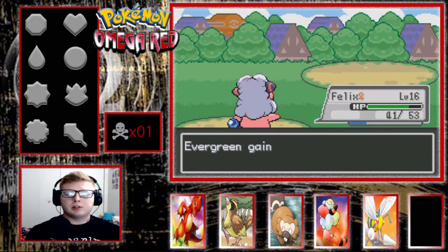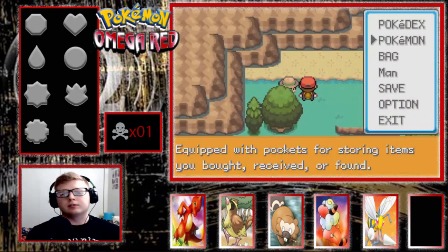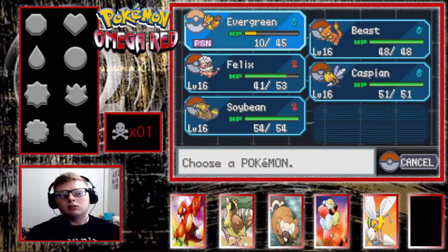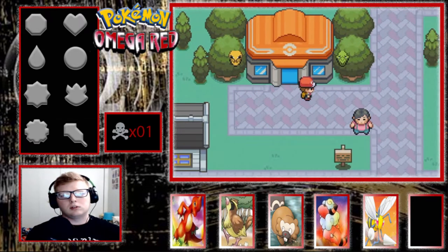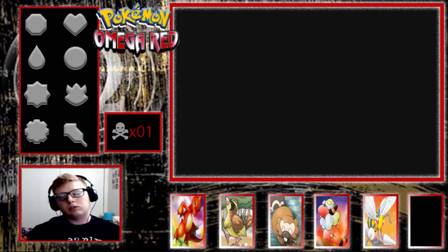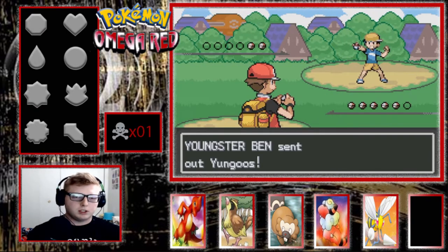That should bring Evergreen up to level 17. He is level 17 — I really hate how it covers the level. You could have easily put it off to the side. Always remember guys: if you ever have the chance, always run back to the Pokemon Center rather than using items because you're saving a bunch of money and only losing a little bit of time, especially when you have access to speed up like this.